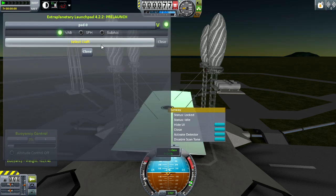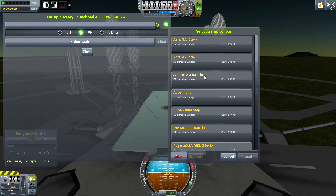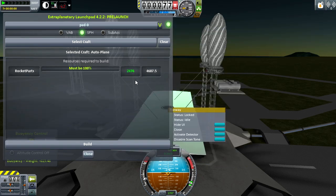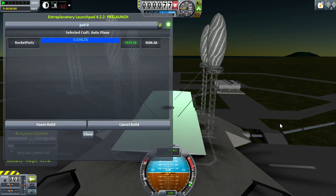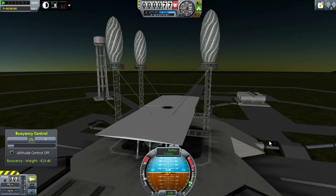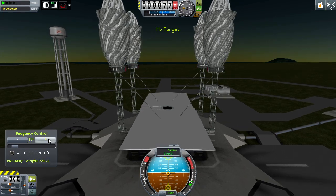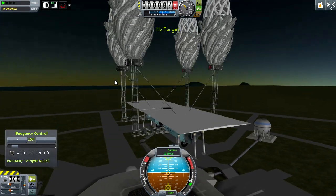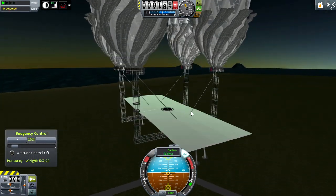Let's open up the UI and select our craft. I have the auto plane selected — it's just a plane with a space probe — and I'm going to tell it to build. I do have a couple of workshops down below to make this faster, and I'm going to get this thing into the air using Hooligan Labs airships, because I thought a flying aircraft carrier would be pretty cool.